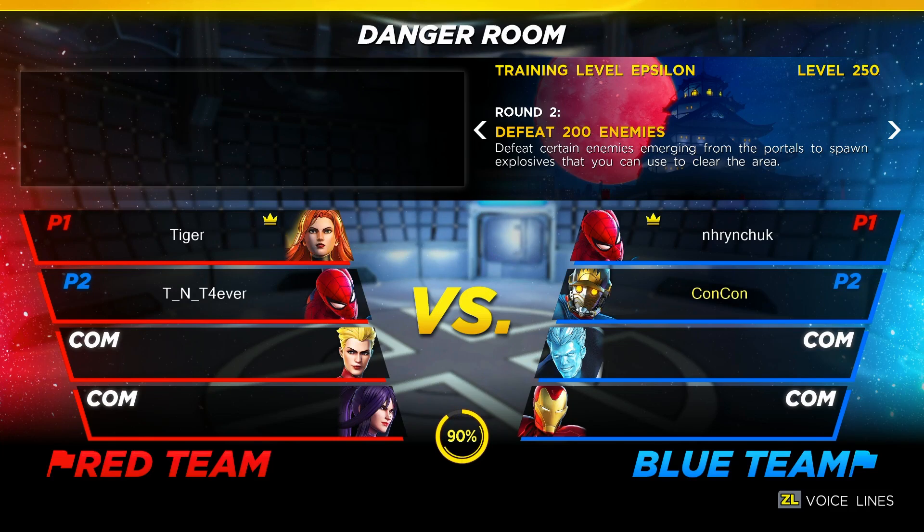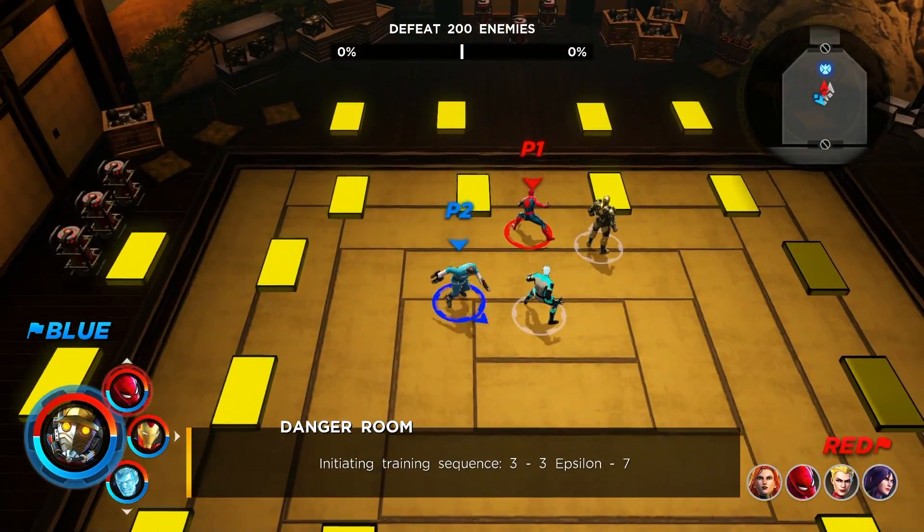The first thing you're gonna have to do is do a quick danger room. You only have to do this once while your Nintendo is logged into the game. If you've been in the game the whole time and you've already done a danger room, you don't have to keep redoing this.